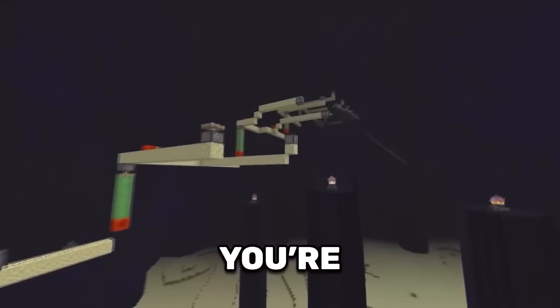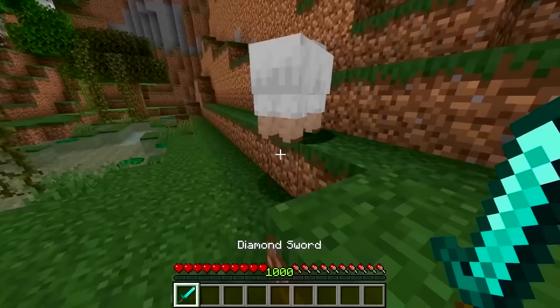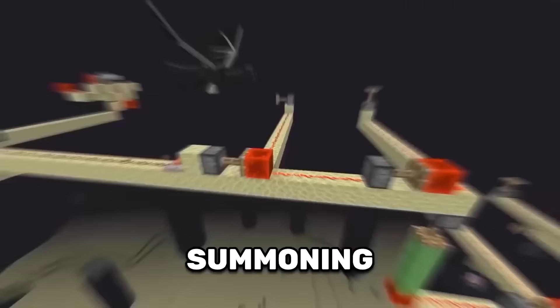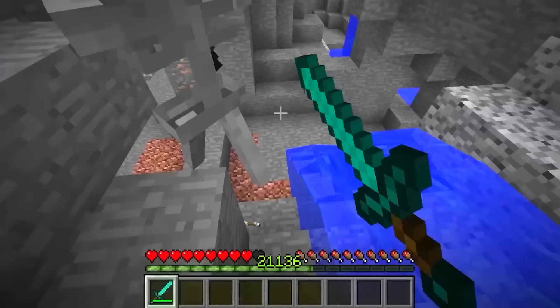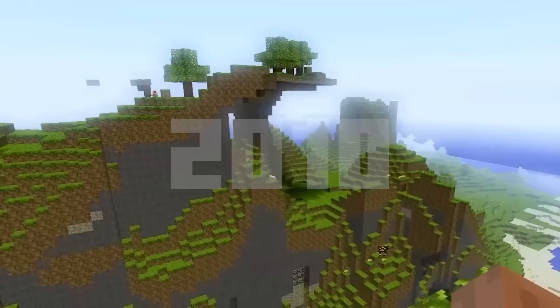You're looking at the most efficient XP farm ever made. It takes less than an hour to go from level 0 to level 1000. This insane farm was designed by Raceworks and works by summoning 4 Ender Dragons at once, killing them with TNT. The reason this farm is so powerful is because it makes every dragon drop the maximum XP amount. But even with 21,000 levels, repairing my helmet is still too expensive.